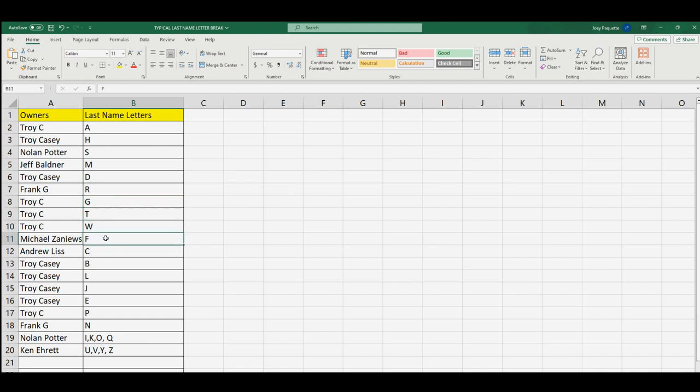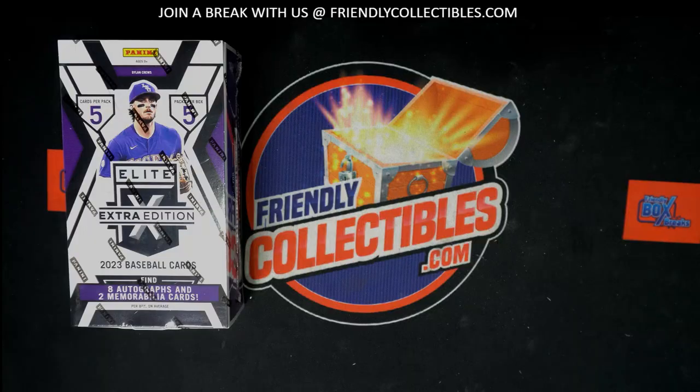Michael, Z. You got the last name letter F. Andrew with C. Troy, you got B, L, J, E, P. Frank, you got N. Nolan, you got I, K, O, Q. And Ken, you got U, V, Y, and Z.